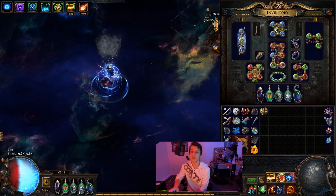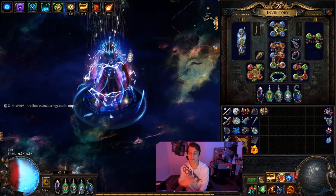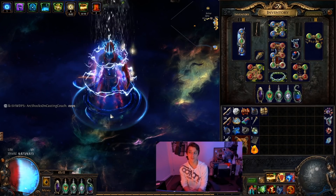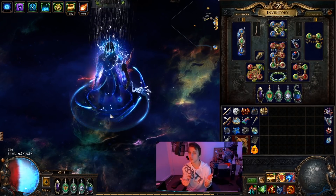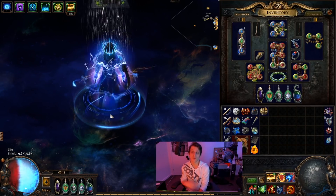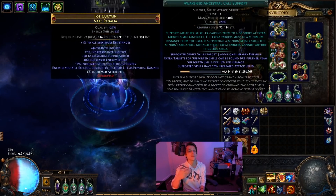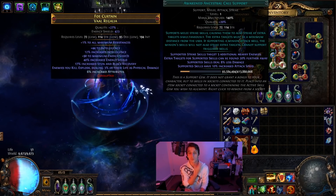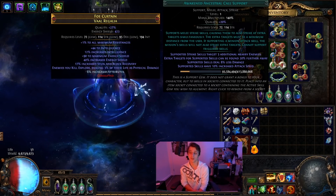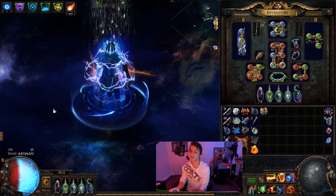Over here we've got Berserk, Dash, Rallying Cry, and Second Wind, and over here it's Faster Attacks, Shield Charge, Ancestral Protector, and Fortify. We do have Battle Cry so that our war cry is instant and it's just Rallying Cry. If you really wanted you could also weave in Enduring Cry for endurance charges, but having two war cries feels pretty uncomfortable to me so I'm only doing Rallying Cry. Currently that's what it looks like. Lightning strike is working out pretty nicely at this level of gear — I'm rather surprised it's doing that much work.